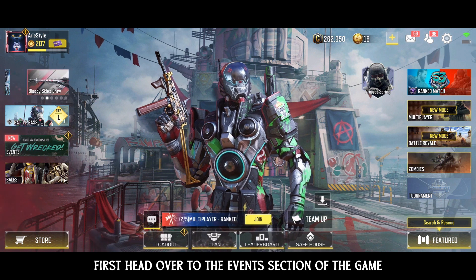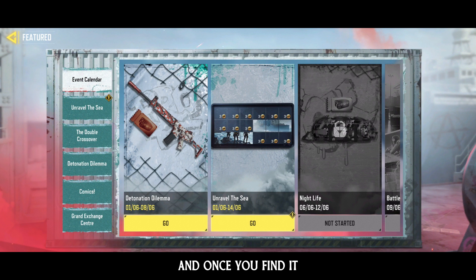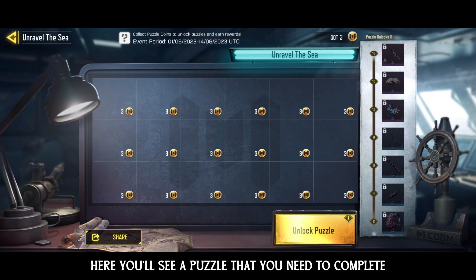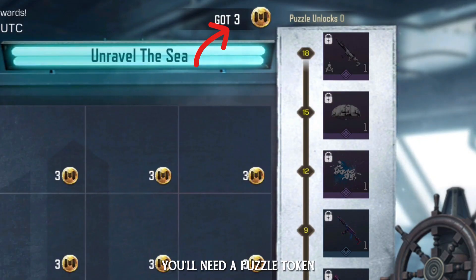First, head over to the events section of the game. Look for the event called Unravel the Sea, and once you find it, click on the go button to enter the main page. Here, you'll see a puzzle that you need to complete, but don't worry, it's not too difficult. To unlock the puzzle, you'll need a puzzle token.